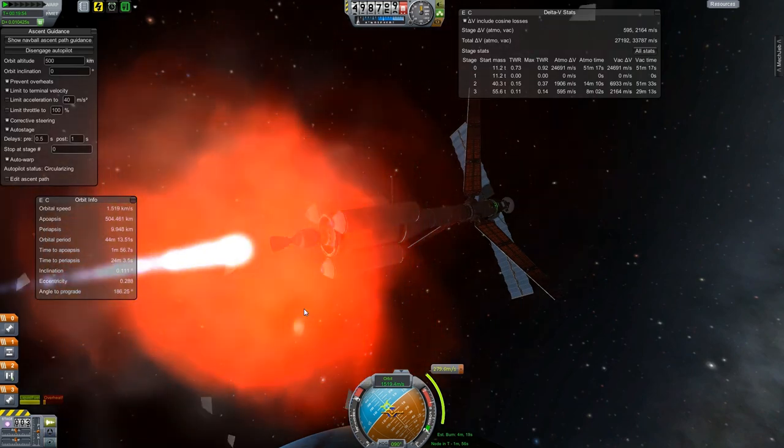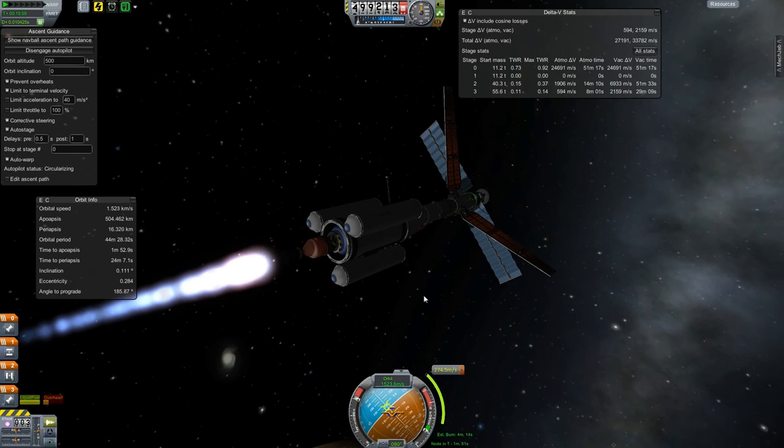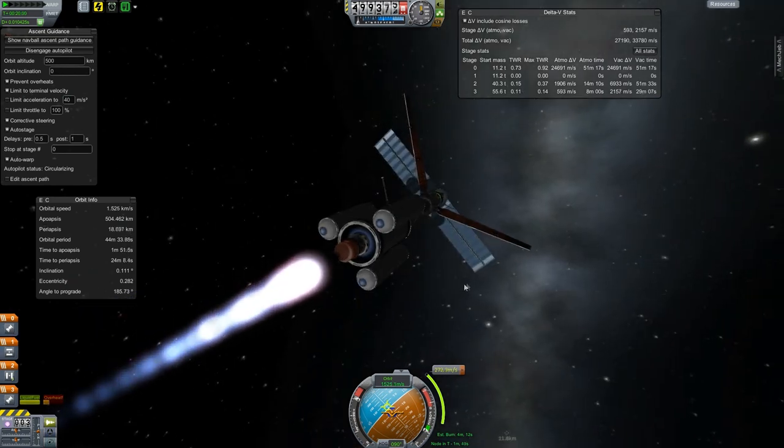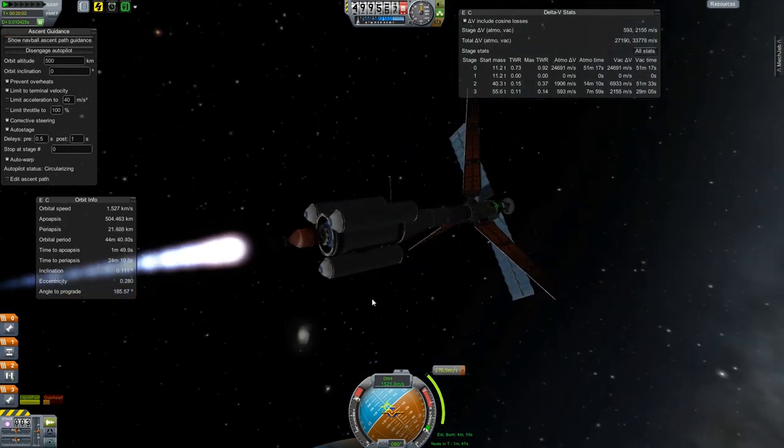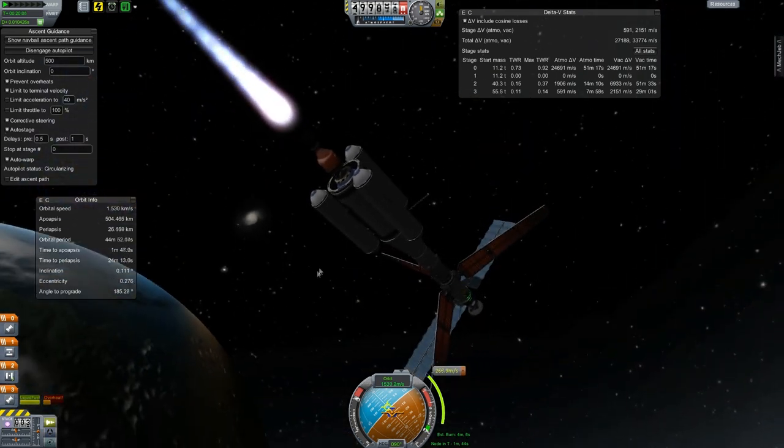So you can kind of see how this thing works — this stage is going to do the majority of the burning, and those fuel tanks are meant to drain first. We'll get this transfer to the sun done in the next episode. Thanks for watching.